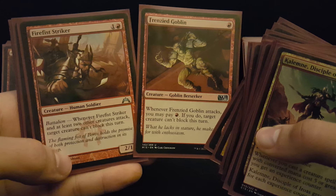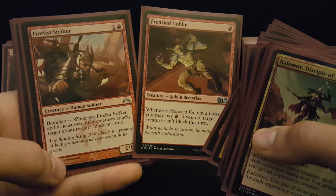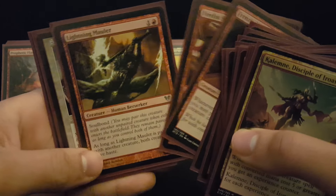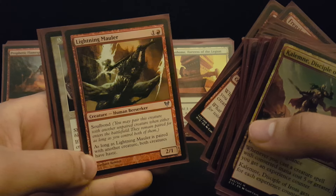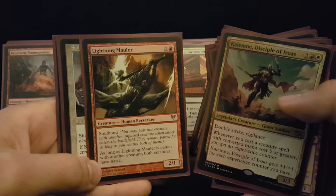Frenzied Goblin and Firefist Striker give you a little bit of that evasion, and again, these things can trigger twice. On your first combat, you swing at one player and make their creature not block. On your second combat, you can swing at another player and make their creature not block — it's pretty powerful when you can stack it up. I like Lightning Mauler to give haste to things. Not everything in the deck has haste, and some of these things like Calamity Bearer can really shock and surprise people.